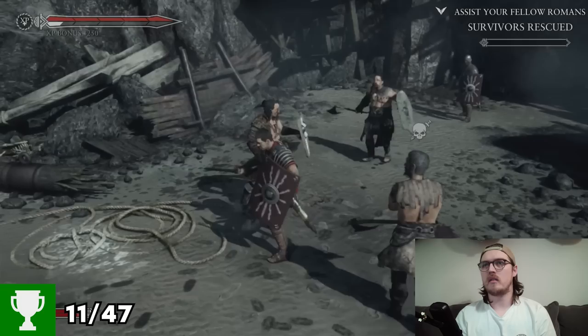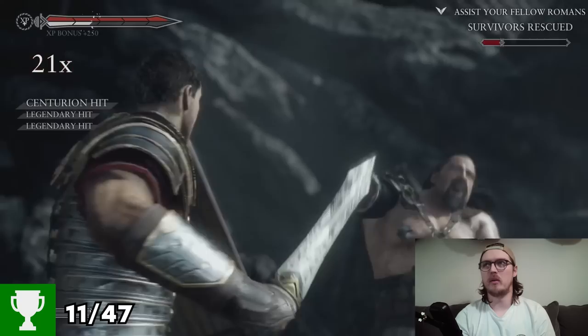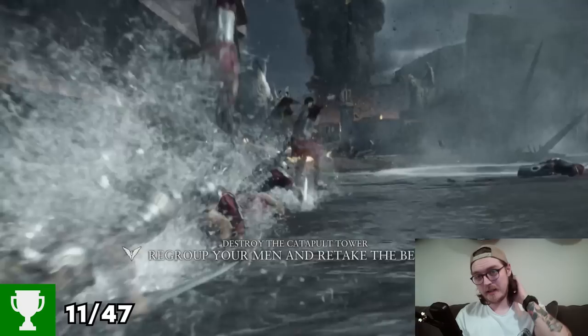Washed up on the beach — we'll take the dead centurion's sword. We slice and kill, slice and repeat. Off with the arm, in the neck, bash away, double kill. Look at this combination — we're getting up there at 77, into 80, 83, legendary hit. Retake the beach — this is turning into Saving Private Ryan now.